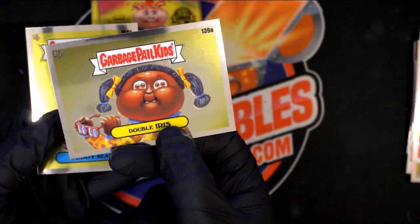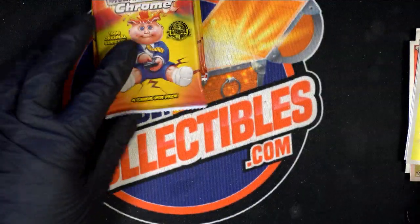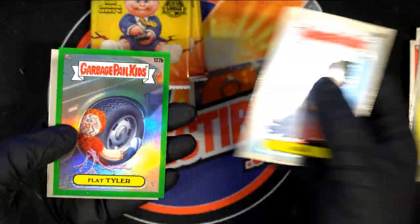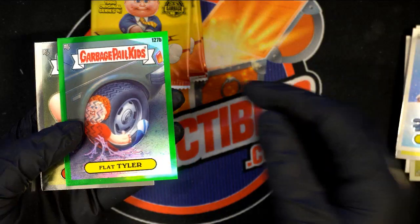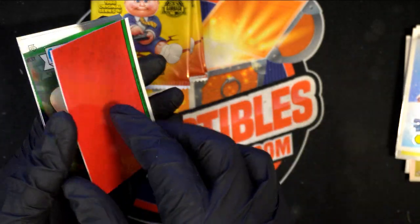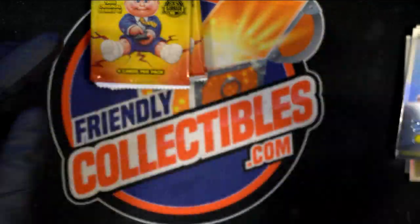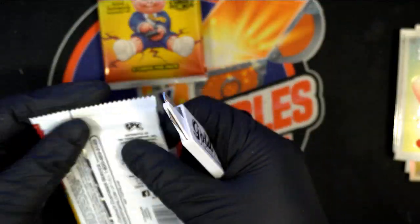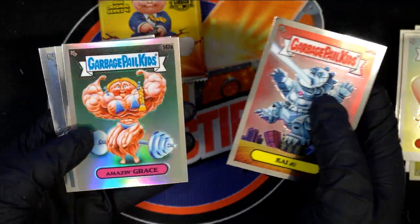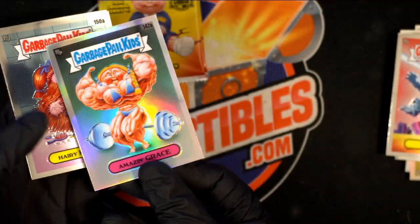Puzzle piece. Flat Tyler — this is a parallel. It's a B but it's a parallel. It's green, it's numbered to $2.99. Nice Topps Chrome parallel. Refractor. Amazing Grace. Nice puzzle piece. Refractor.